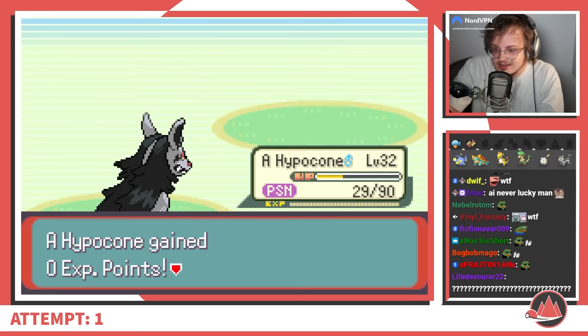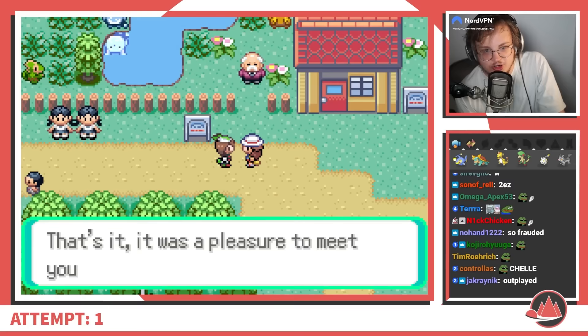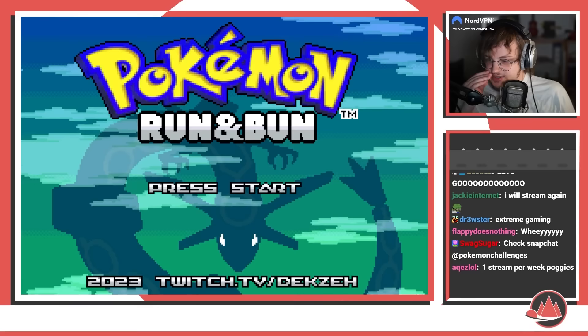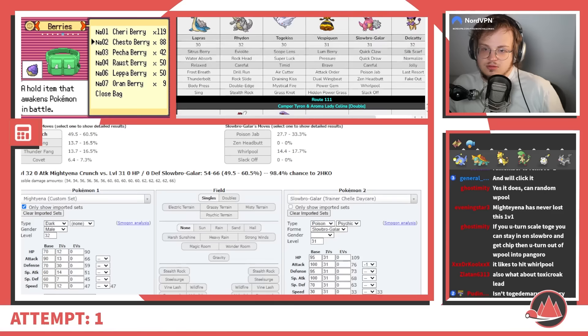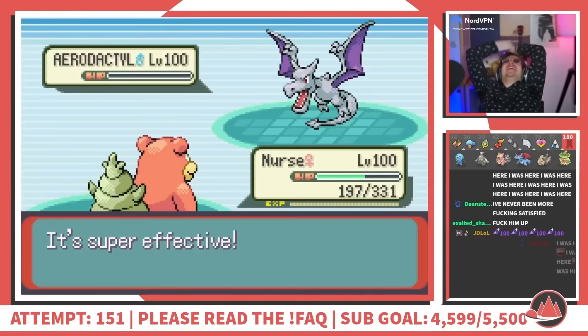And just like that, we had beaten the hardest fight of the early game — but there was so much more to come. My assessment of Run and Bun is that it's harder than Emerald Kaizo. At the time of this recording, there have been only two confirmed Hardcore Nuzlocke victories of this game. Lots of players who handled Emerald Kaizo have taken their shots, and only two have finished. I'm feeling pretty damn good about getting this far on my first attempt with only four deaths. I can feel my hyper-fixation on this game coming on strong — I want to push this run as far as I can, then solve this game just like I did Emerald Kaizo.